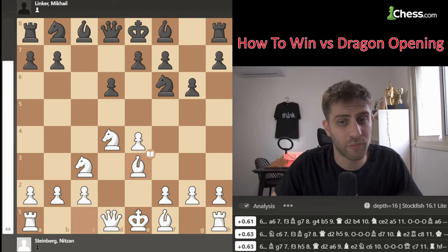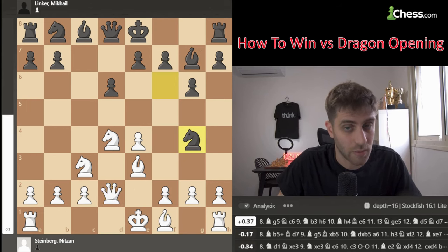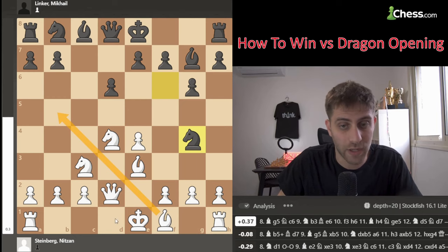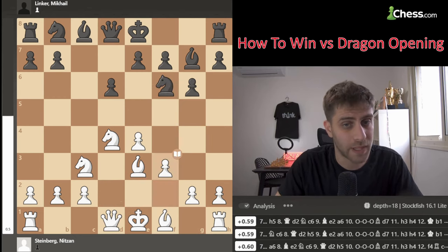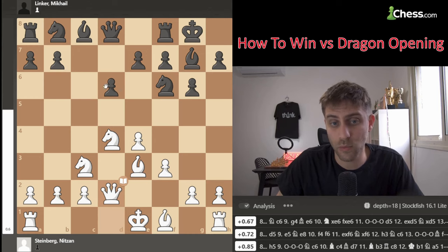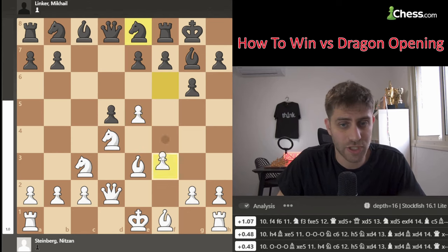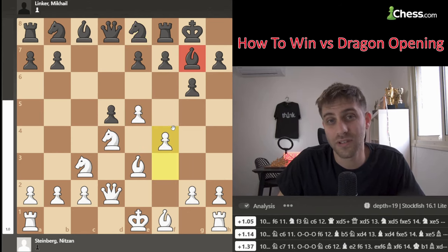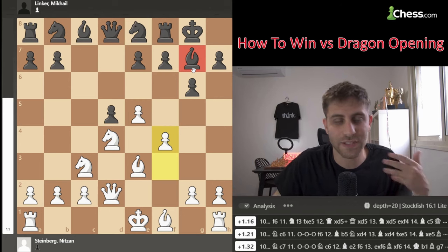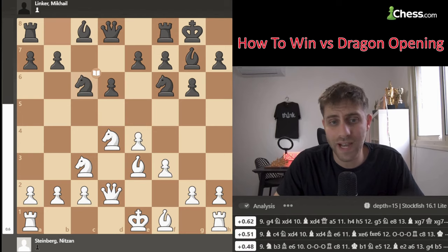After Be3 he played Bg7, and now f3 was played because we want to play Qd2, but here Ng4 is very strong since we don't have Bb5 available with our queen off that diagonal. So f3 was played, then castles, and now Qd2. If you ask why not play d5 - just e5 attacks the knight on f6, and after Ne8, f4 leaves the bishop on g7 doing nothing. The Dragon's power comes from that amazing bishop on g7, so d5 is not a good option.